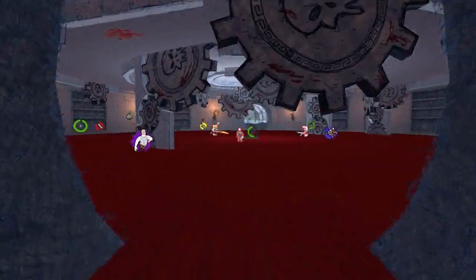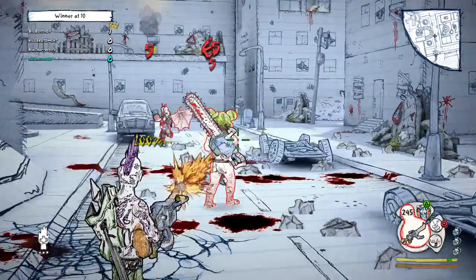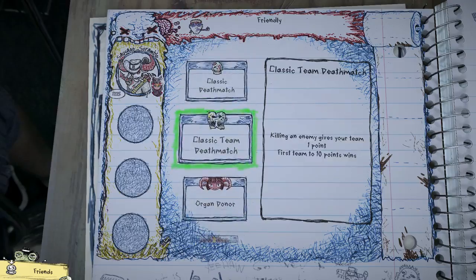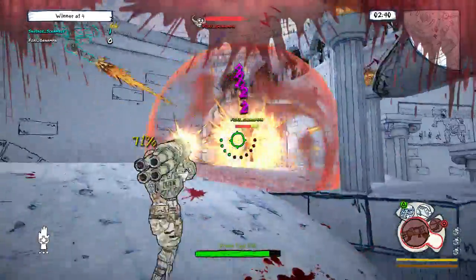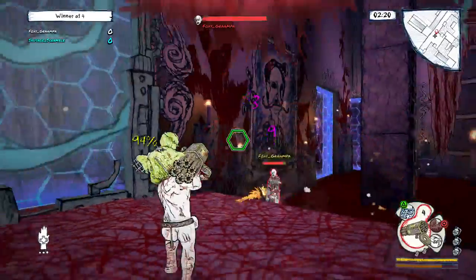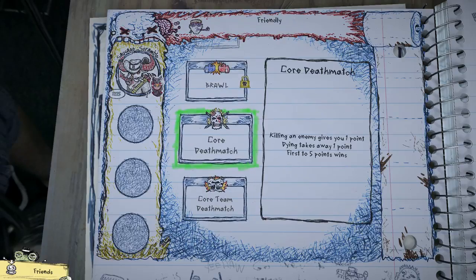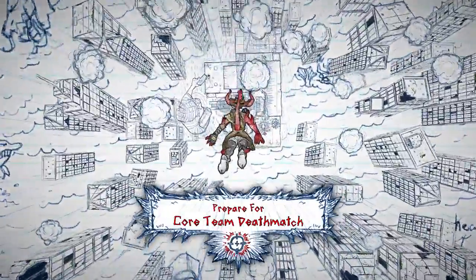Let's talk about modes for Drawn to Death that will be available on launch day. Our first couple of modes are modes you've probably seen in similar games: Deathmatch Free For All and Team Deathmatch. If you start with only one other player — a two player game — you'll be dropped into a deathmatch mode called Brawl, which is really more like a one on one fighting game, and the levels themselves have been condensed and focused for only two player battles. When you get into ranked play, you get into Core Deathmatch and Core Team Deathmatch, where the rule sets begin to differentiate themselves from other shooters.